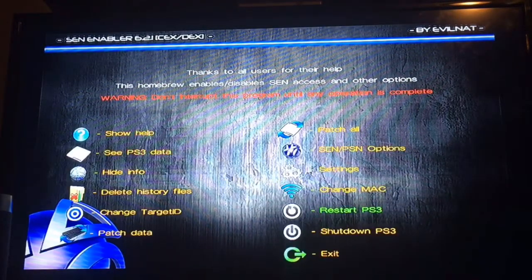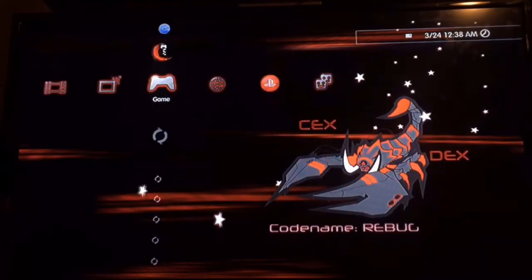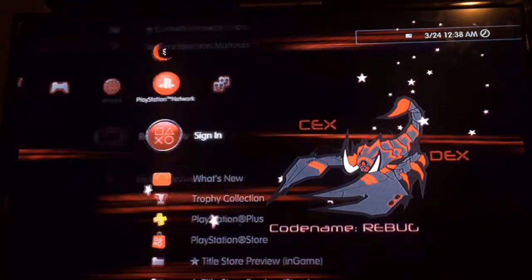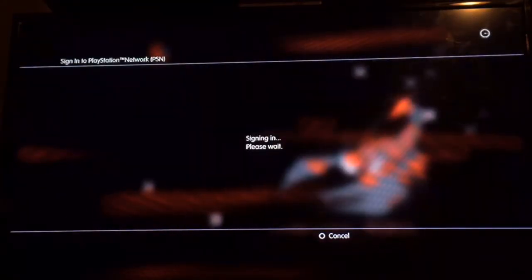Before you sign in, go back into Rebug Toolbox like I showed earlier and do that last step. Then you can go ahead and sign in, and you will be able to play online. I'm going to sign in now.